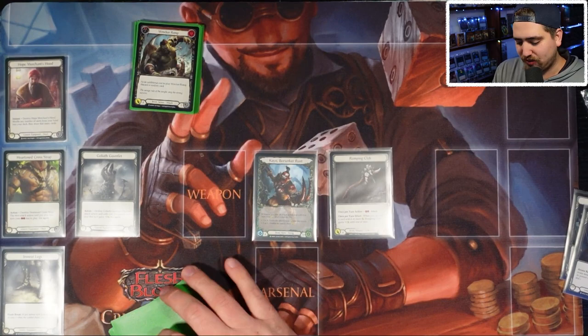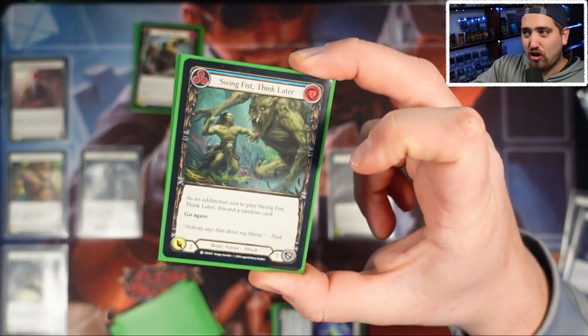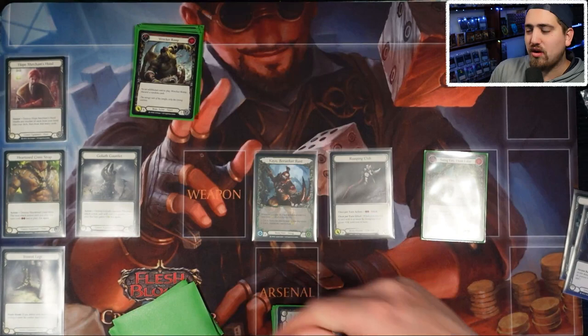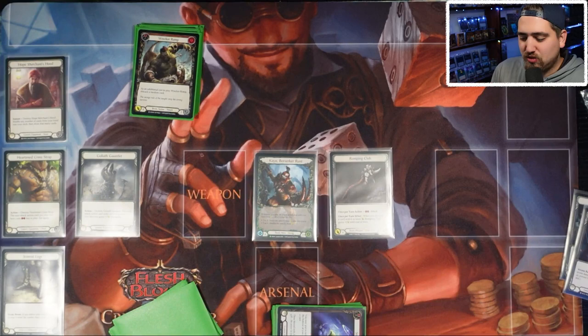Second category — resource generators. In order to pay for those two-resource attacks you need to generate resources. These blue cards are here for you to pitch so you can play one of your big attacks. We'll talk about two-card hands versus four-card hands when we get into how this deck is supposed to work.